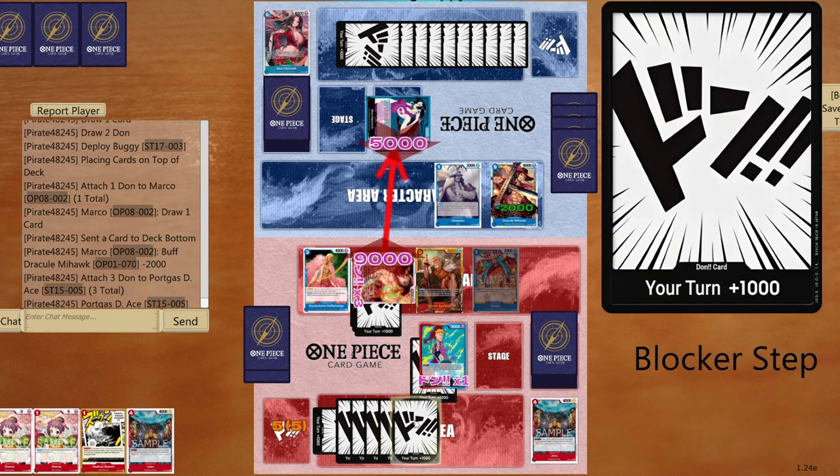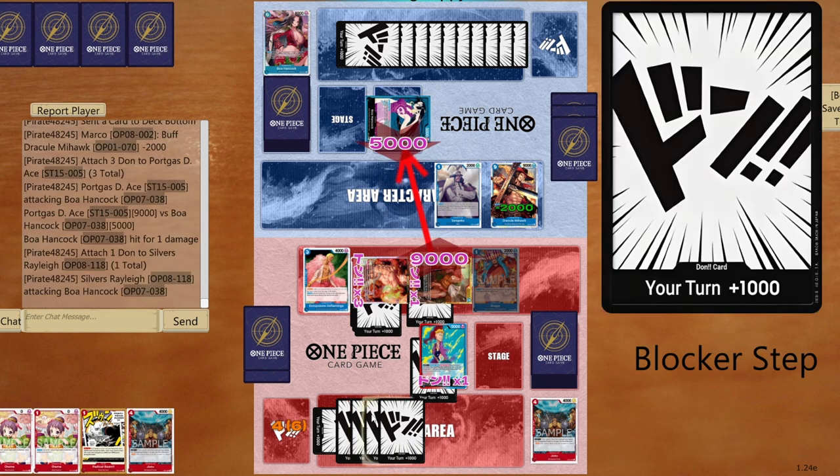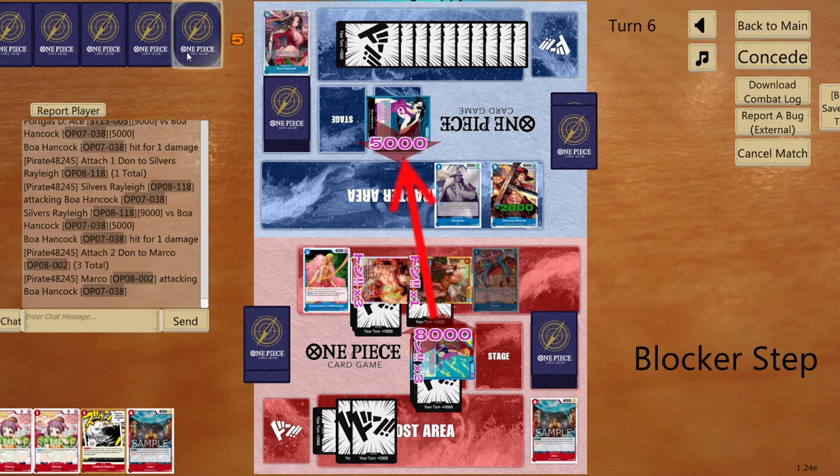Now go for a couple of big hits — nine to life. Opponent takes it. Another nine to life — leave two DON!! open in case I get another Radical Beam. Wait to life — get 2000 counters from opponent's hand. Opponent deliberates on whether to give it or not.